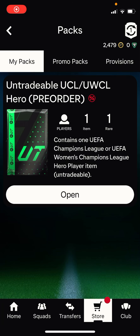I've started recording — I'm on holiday. Go over to U7Buy, use code 'Saulty' at checkout for five percent off. I haven't got the screen to show you, so yeah, just go to the top link in the description. Anyway, we've been given an untradeable UCL or UWCL Hero for free.